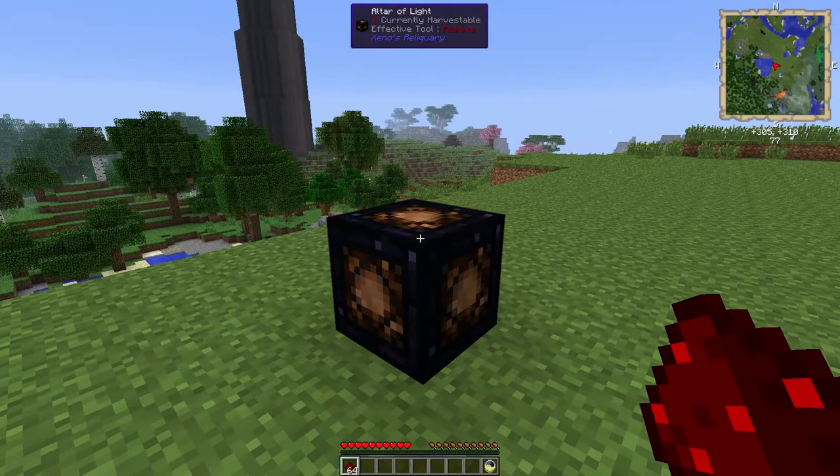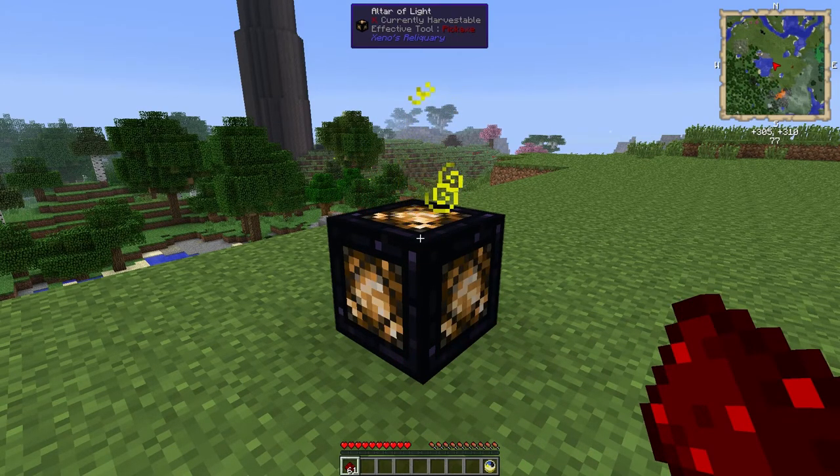By right-clicking the altar while holding redstone three times, it will activate and light up and begin emitting yellow particles. These particles only emit during daylight hours if it has direct line of sight to the sky.